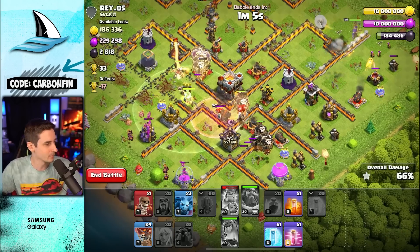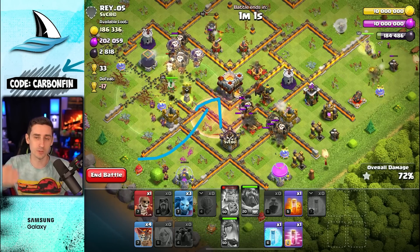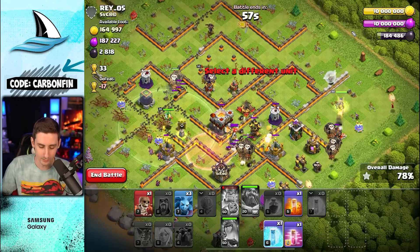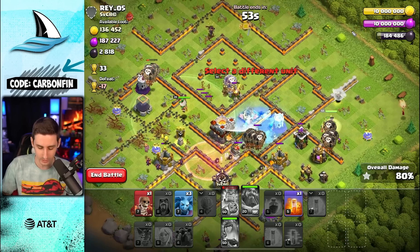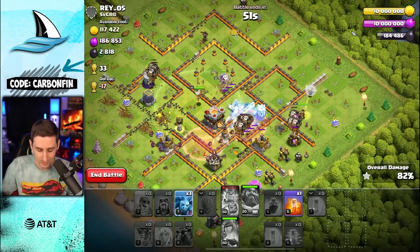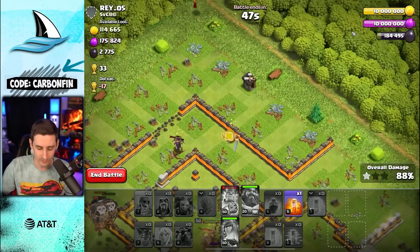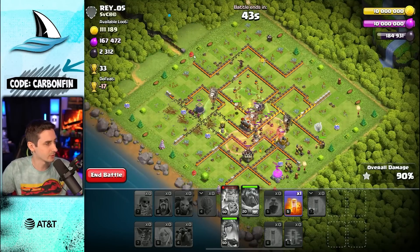I'll talk about this more when we get to TH12: try to pop the warden ability to protect a lava hound. When you have headhunters, use them to go through for a defensive hero — either the royal champion or the enemy queen. You want your queen charge to essentially take out one of those heroes.